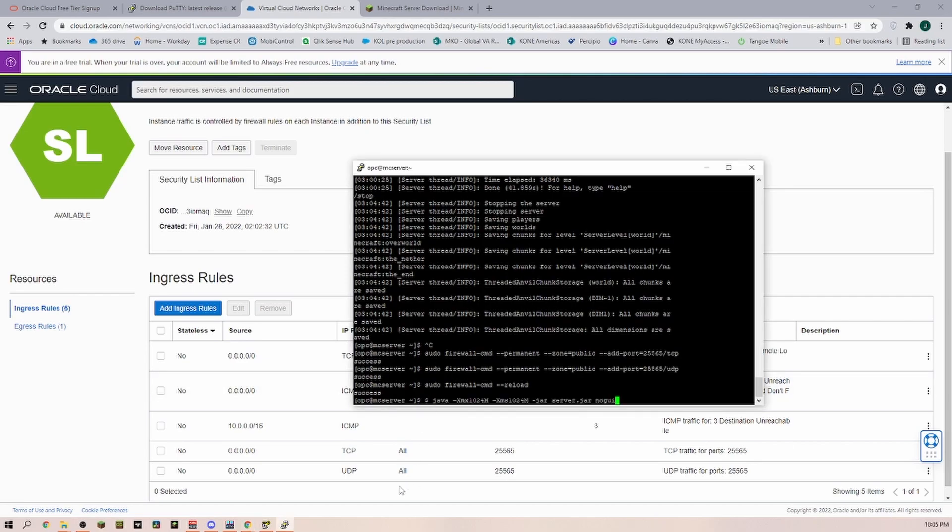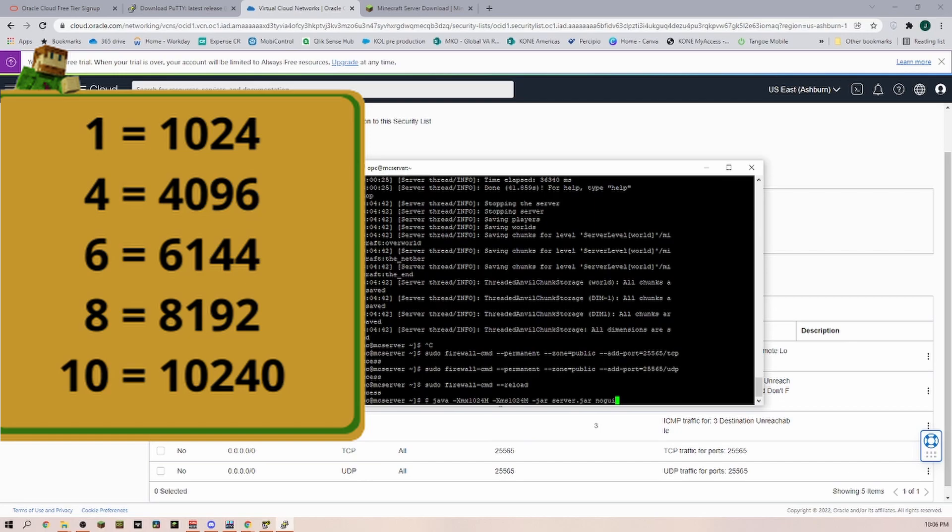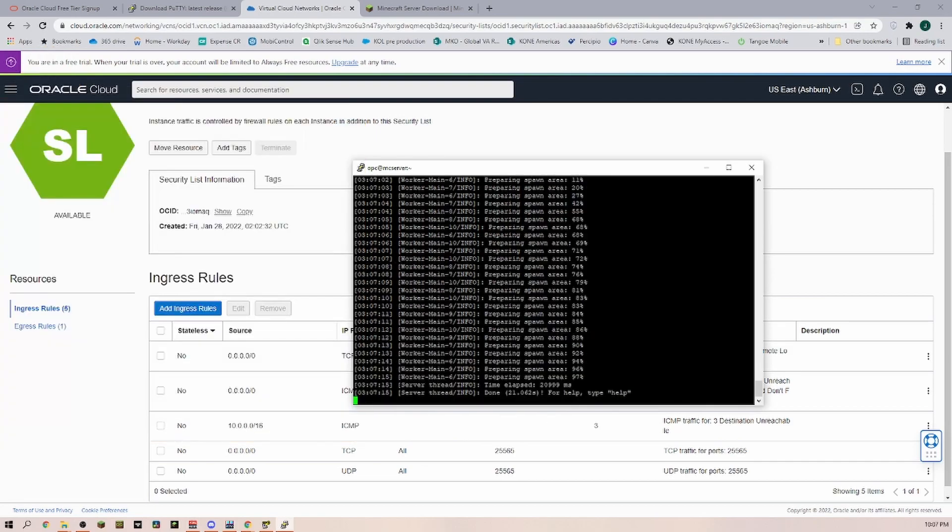Now that the firewall and everything is set up, we can run our start command again. The '-Xms1024m' flag means it runs with one gigabyte of RAM, but of course you can allocate more — you can go with 8, 10, or 12 GB, depending on what you selected earlier. As you can see, we are now started up. Let's go ahead and start up Minecraft to see if we can connect to this server.